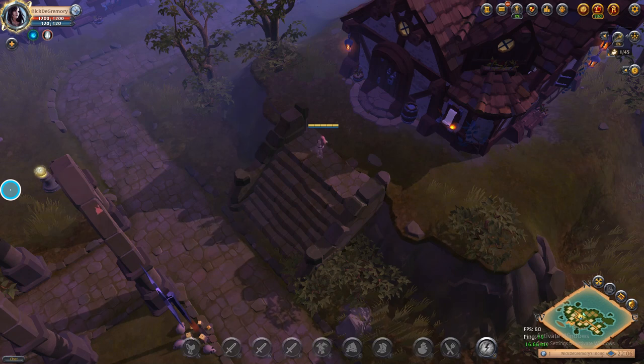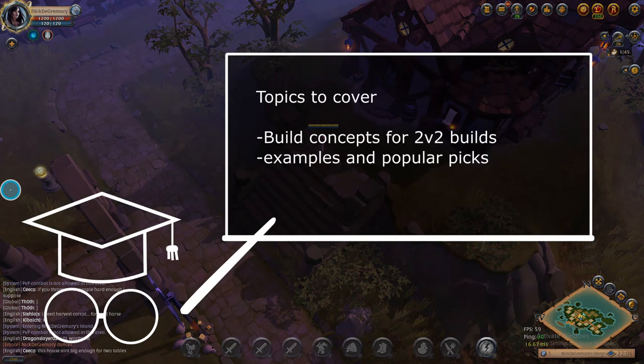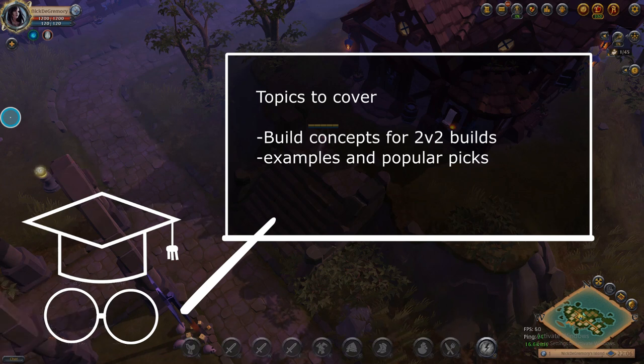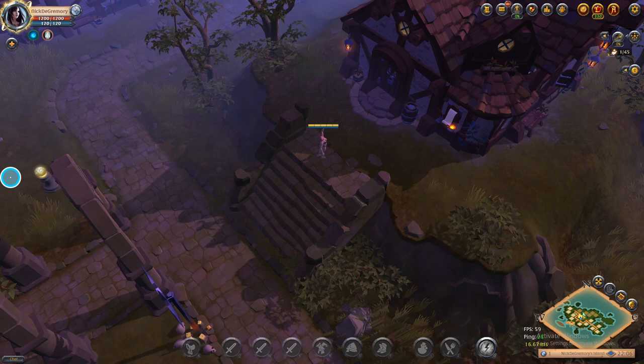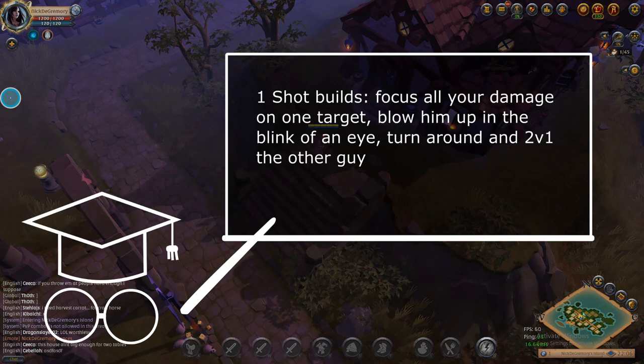Let's talk about the ideas behind how to build for 2v2 Hellgates. Just like in the solo PvP video, we'll cover the core concepts and some popular choices, but you'll be making your own build. The popular choices I mention are a place to start, not limits on your options — knowing what others run will also help you know your enemies. There are basically only three different categories of builds: one-shot builds, brawling builds, and oddball builds.